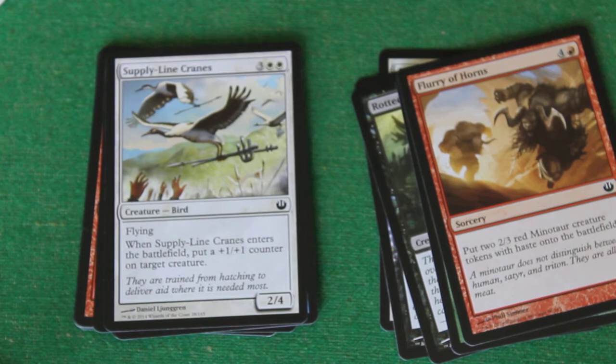Supplyline Cranes. For three and two white, you get a creature bird. It has flying, and when Supplyline Cranes enters the battlefield, put a plus one, plus one counter on target creature. It's a 2/4 flyer that can become a 3/5 flyer. That's awesome.